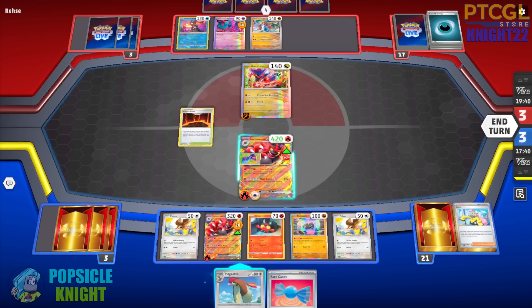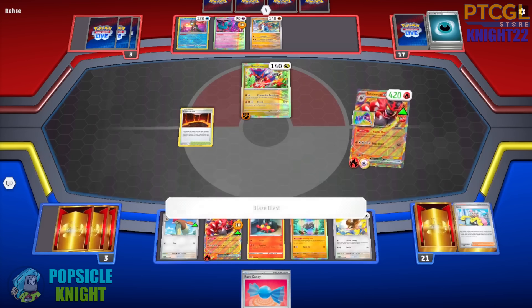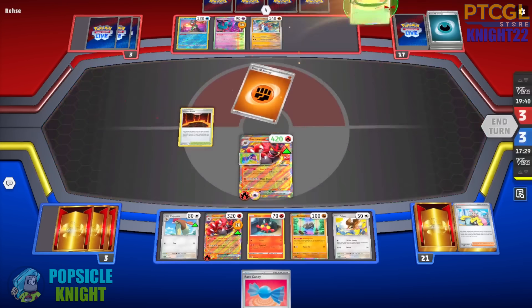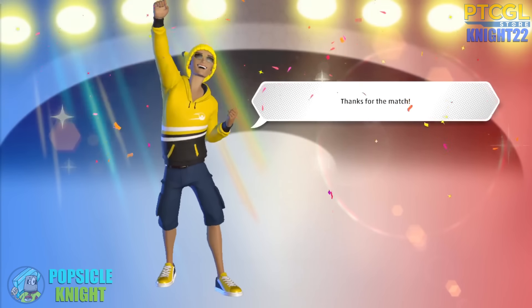My opponent just passes and they didn't have any way to set up another attacker. Maybe they don't have any energy. So we're just going to continue to attack, knocking out their Coridon. And there's the concession. Very good game.